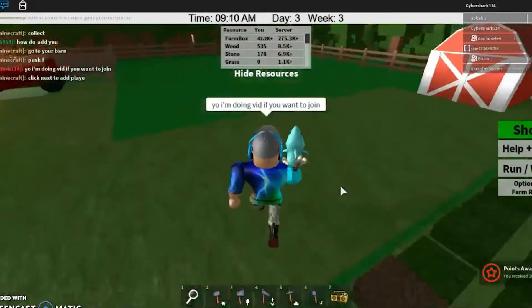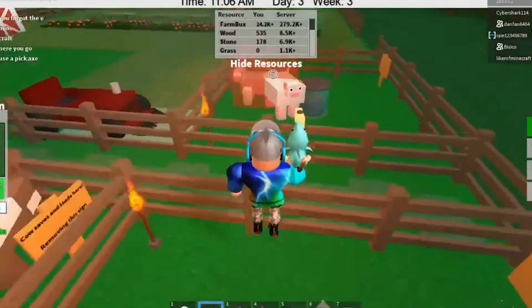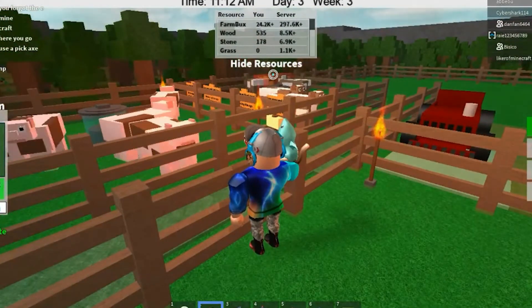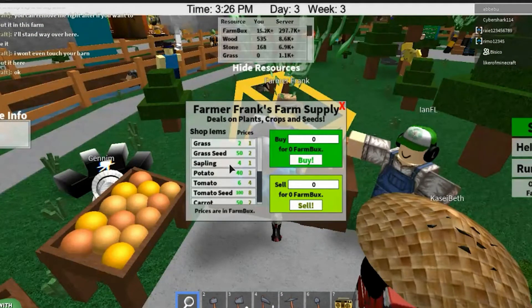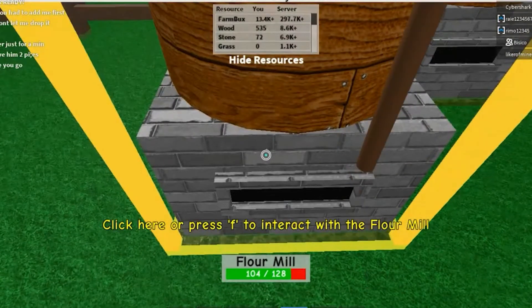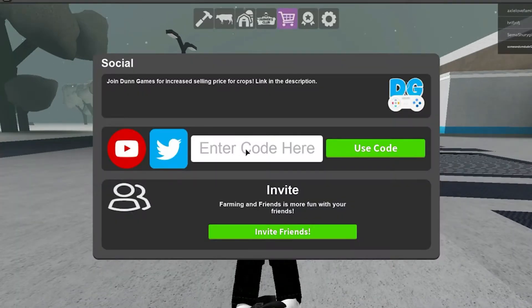Potatoes are currently the most profitable crop in the game. A level 2 or higher seeder and a level 4 or higher harvester are required. A level 4 plow and cultivator are not required, but they are useful during the 20-minute growing time. They cost 120,000 each, and a package of seeds yields a profit of 20,000 on average. Players can utilize special codes to acquire free coins, which can be used to purchase special products. To redeem coins, search for a symbol that looks like a star inside a circle at the top of the screen. When you click that icon, a box should pop up, and you should be good to go after typing a code into that bar.